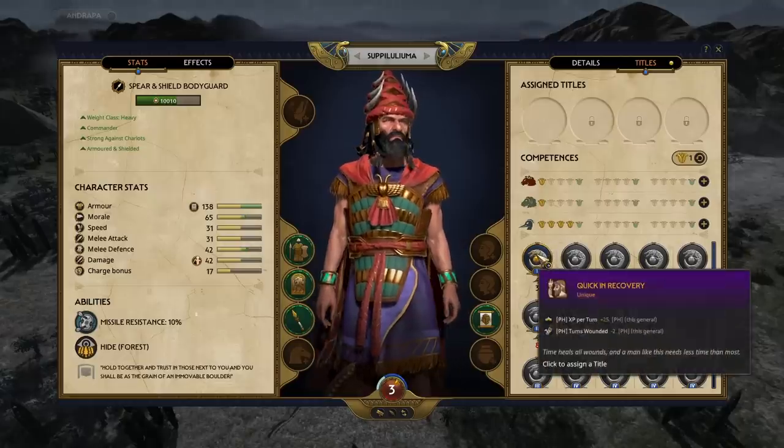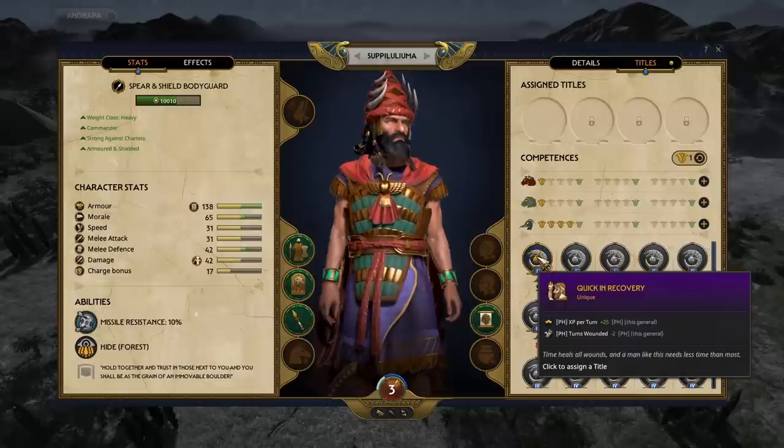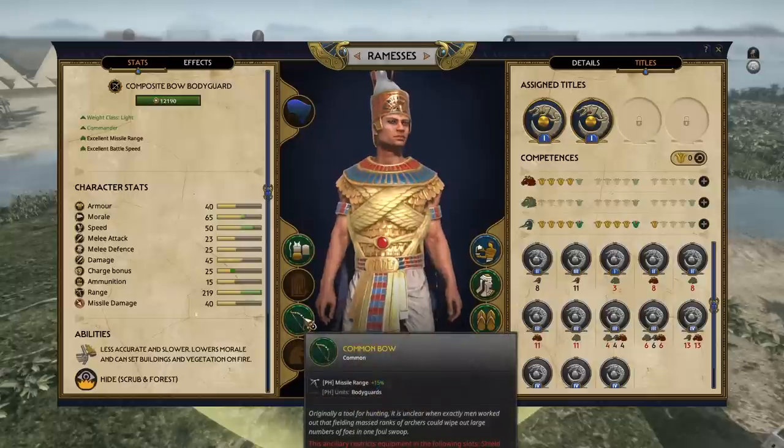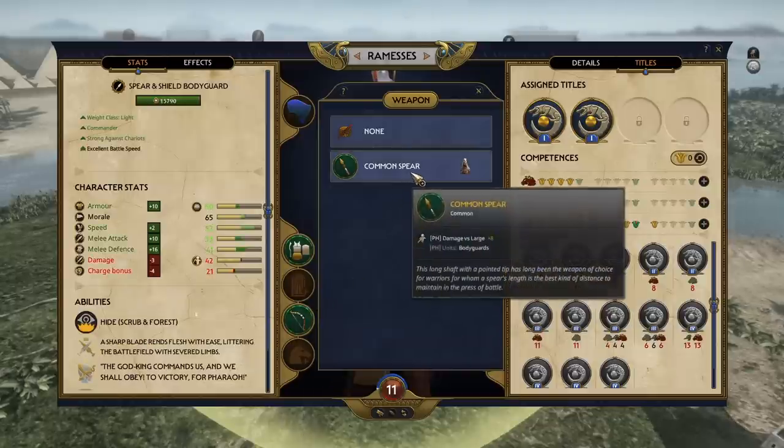If a character is, let's say, a bloodthirsty warrior and this is their background, they will likely gain the trait Cruel and not that likely to gain the trait Merciful. In addition to that, ancillaries have been a core part of many Total War titles and will be easily recognized by veteran players. But we're doing something new in Total War Pharaoh — we are adding an equipment type of ancillary. These are your weapons, your armor, shields, and mounts.